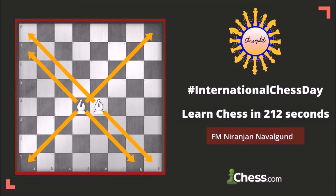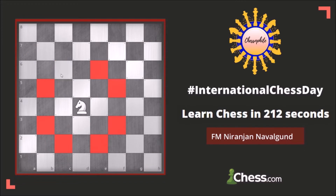The bishop can go diagonally. The light square bishop will move on the light squares and the dark square bishop will move on the dark squares. The knight can go to all the squares in the L-shape when it is placed in the center.